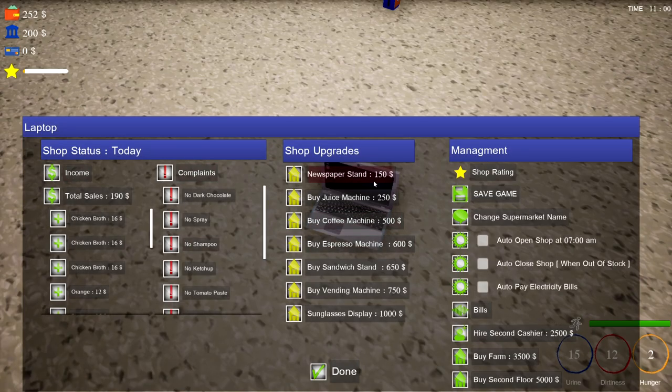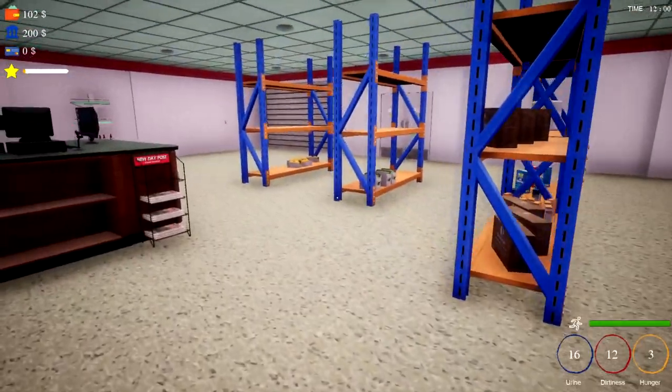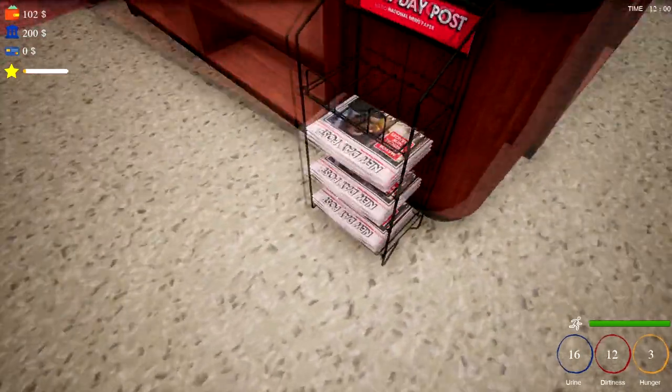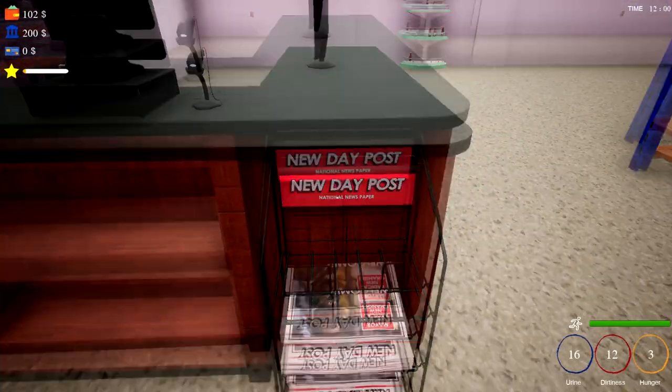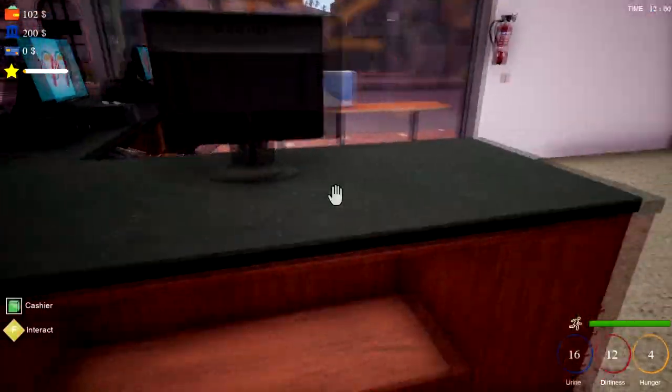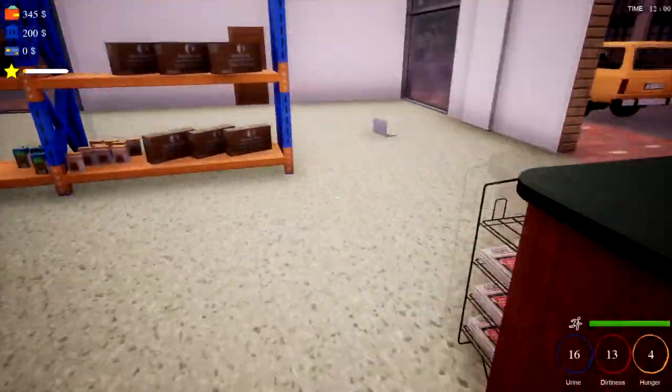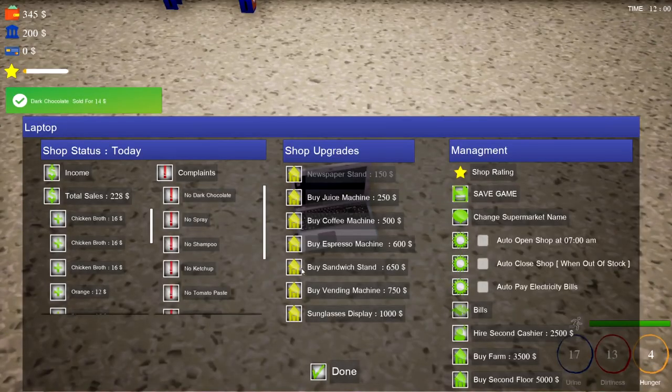Shop upgrades - oh! This is a game changer! Buy coffee machine 500 - I can't afford that. Newspaper stand 150 - I've just done it! Do I put newspapers actually in there or are they just decorative? Cashier - 243. This is like epic!